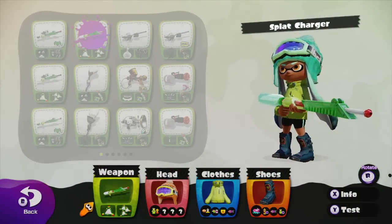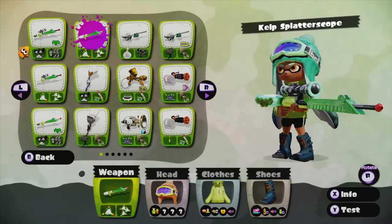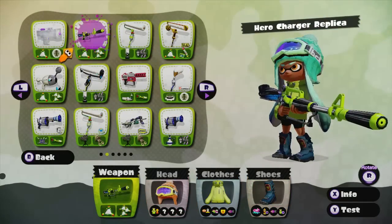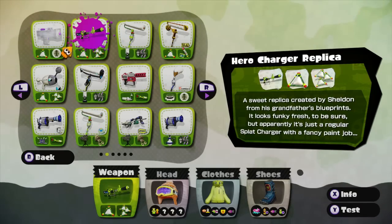Much like others before it, the Splat Charger comes in vanilla format as well as the Kelp variant. Both of these also come with scoped variants as well. There is also the hero charger replica that can be unlocked through the girl inkling amiibo, but note that it is just a fancy looking Splat Charger.